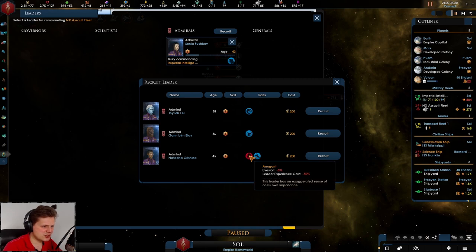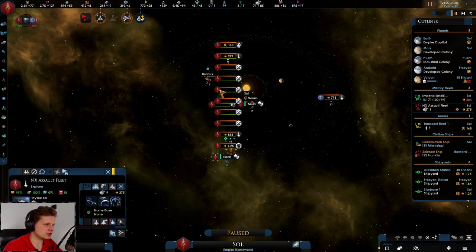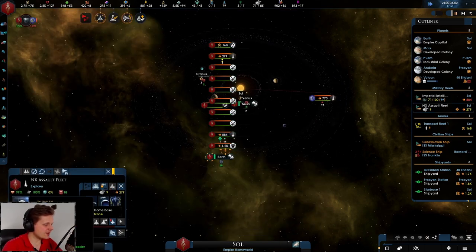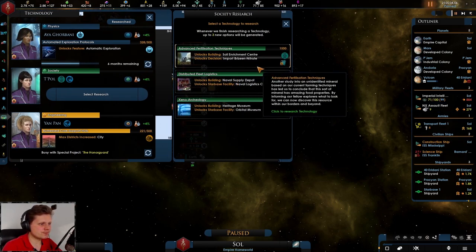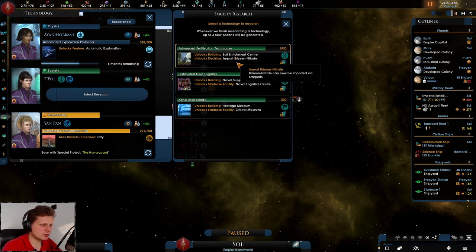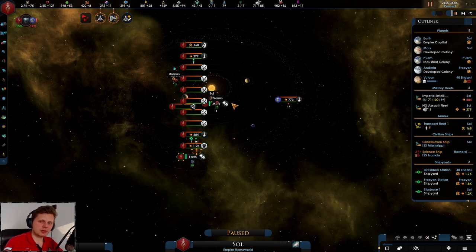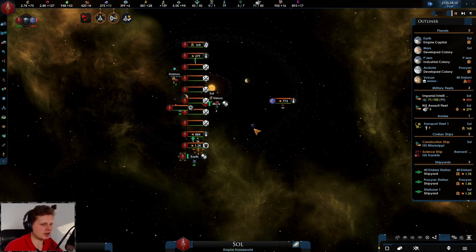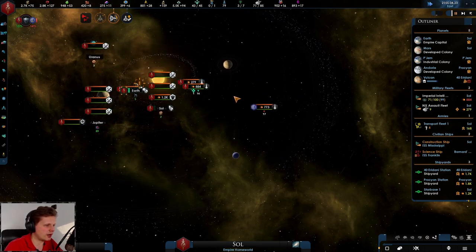Evasion negative five - I would never get that. I don't like the combat disengagement chance either. We'll get some leader experience. You're in Dorian - sometimes leader lifespan considerations apply. Soil enrichment would not be bad but we need naval supply on top of our fleet because we will be facing a lot of enemies that are way stronger.